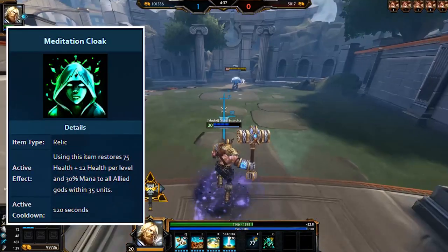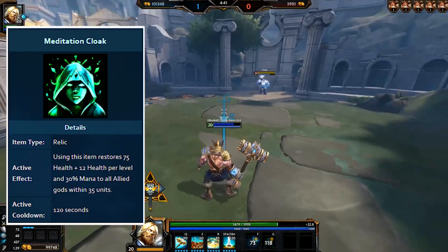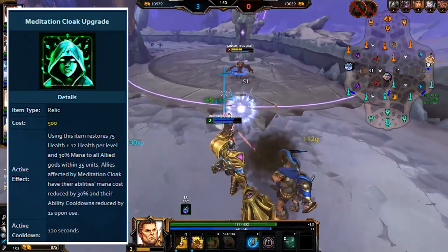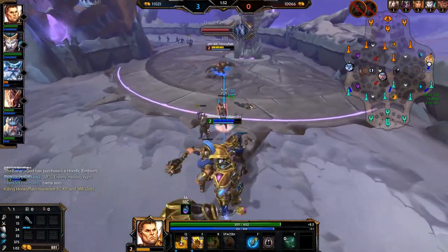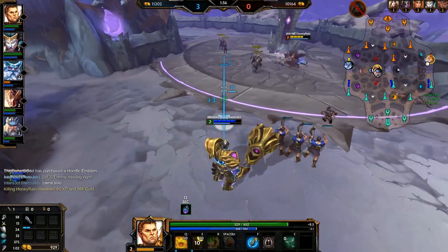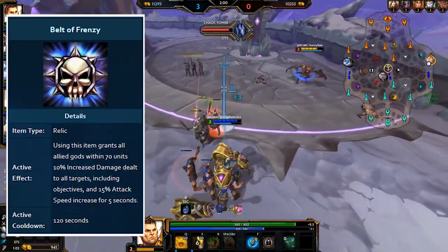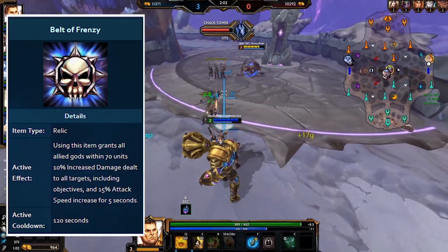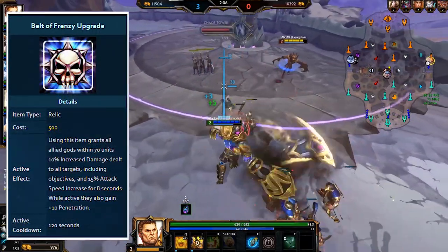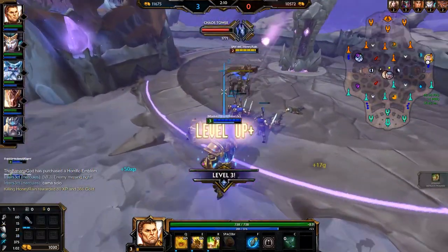A quick note on Meditation: if you're new to the game you get recommended to buy this relic, but my advice is to simply ignore that. Med can be useful in certain situations, but if you swap it out for any of the three relics just mentioned you'll be better off. Frenzy is another teamfight-focused relic, but it's not on the same level as Shell, Sprint, and Horrific — it essentially boosts your team's damage output and attack speed for a short time, but is mostly outclassed by the main three.